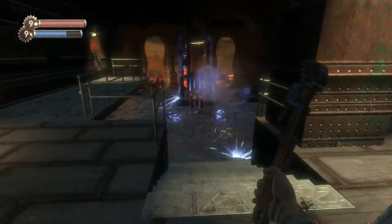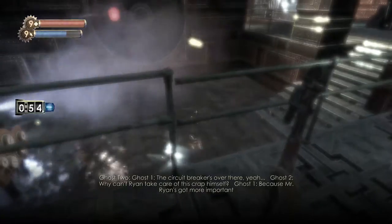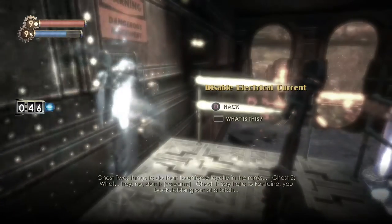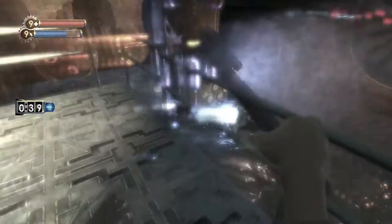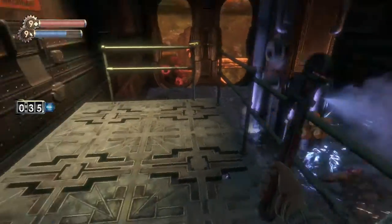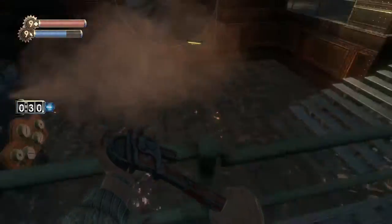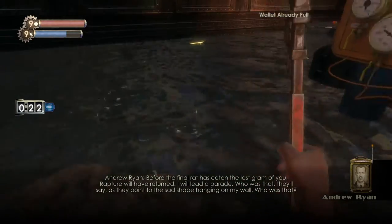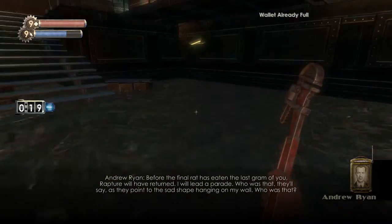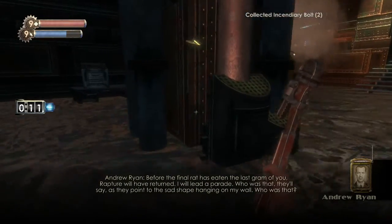I think there's a way to get rid of the electricity. "Why doesn't he take care of this himself? Because Mr. Ryan's got more important things to do than to enforce loyalty in the ranks — say hello to Fontaine, you backstabbing son of a bitch." So as you can see, one of Fontaine's followers was summarily executed in this room by using this panel. If we hack this — I'll auto-hack it — you can actually just turn off the electricity. "Before the final rat has eaten the last gram of you, Rapture will have returned. I will lead a parade — who was that, they'll say, as they point to the sad shape hanging on my wall."